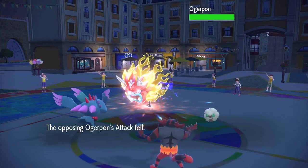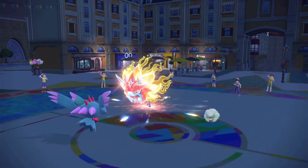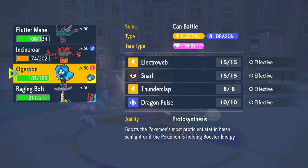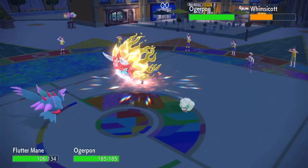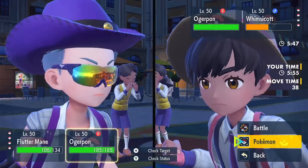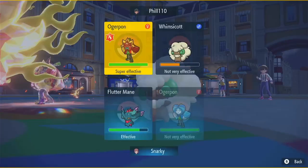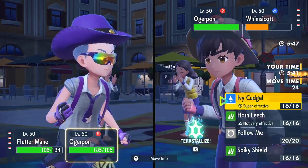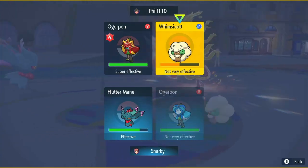I've got them back down to neutral — they got the plus one from Embody Aspect, so now they're back to neutral. I think I bring out the Ogre Pon because I need to knock out this Whimsicott. I actually swap in the Incineroar here — that'll bring them to minus one. Do I want to Tera? I really want to get rid of this Whimsicott before it can set up another Tailwind, so I think I'm going to go ahead and Tera. Or do I sacrifice the Flutter? No, I think I'm going to do this — we'll see how this works out.